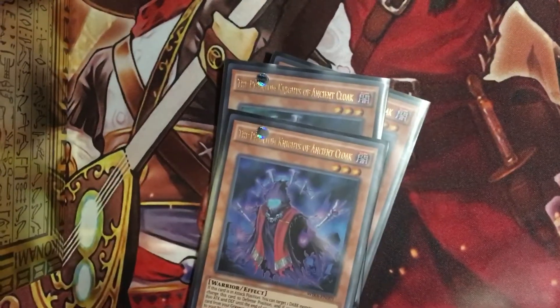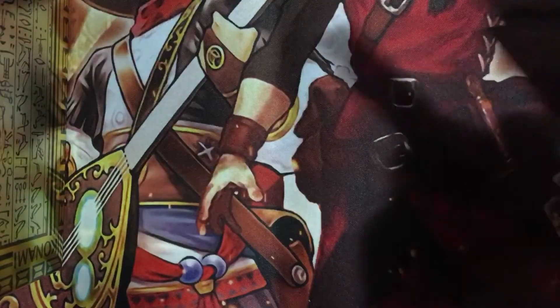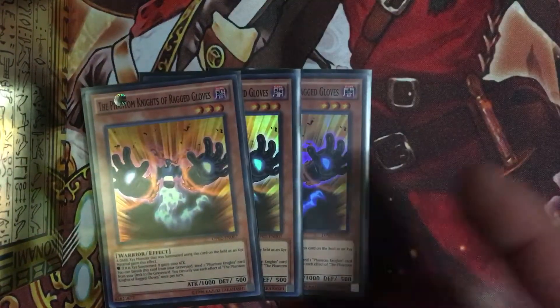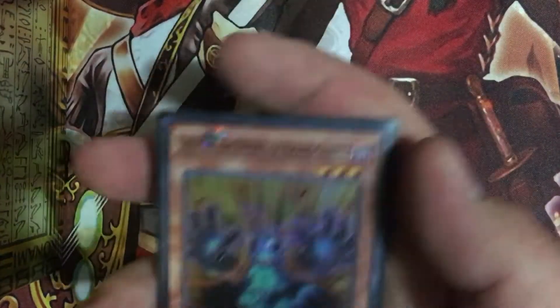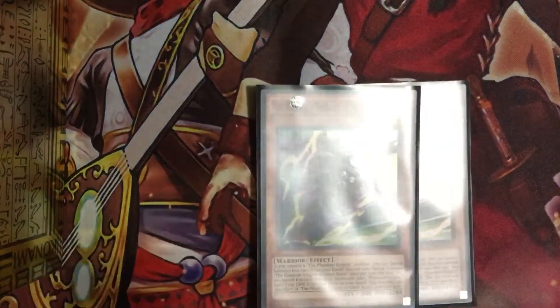Now we get into the Phantom Knights. Ancient Cloak which allows you to search for the Phantom Knights, and we do have a lot more because of the new stuff and the new support. Then we got Rag Gloves which allows you to send Phantom Knights from the deck to the graveyard by banishing it from the grave. He also, whenever you exceed into a dark monster, increases their attack by a thousand. This is not an option — it will happen regardless of whether you intended to or not.